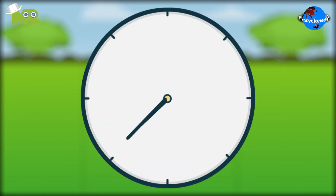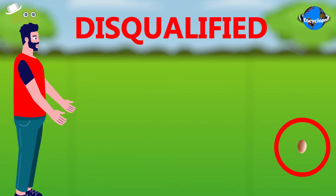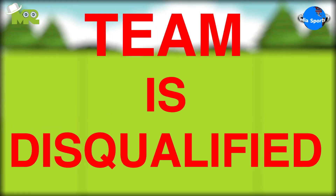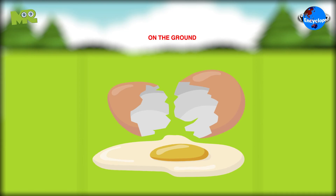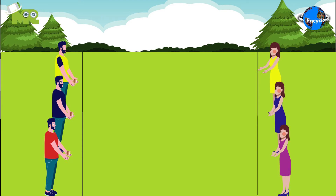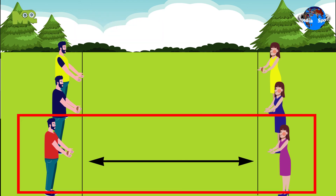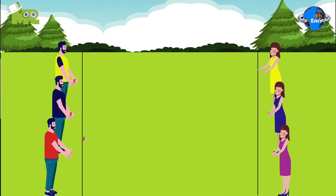There is a limit set in each match regarding how many times the egg can be dropped by a team before they're disqualified. The team is disqualified if the egg breaks on the ground or in someone's hand. The game is continued until one team is left standing with an unbroken egg, and that team is declared as the winner. The winning team can also be determined by whichever team is at the farthest distance apart when their egg broke.